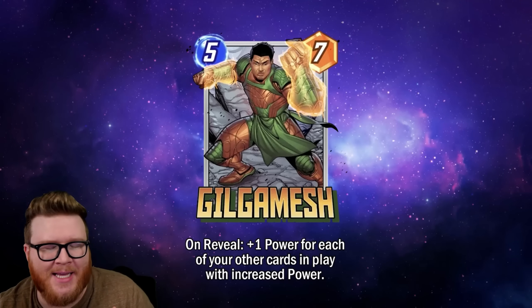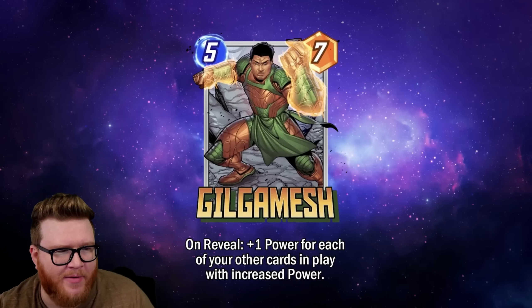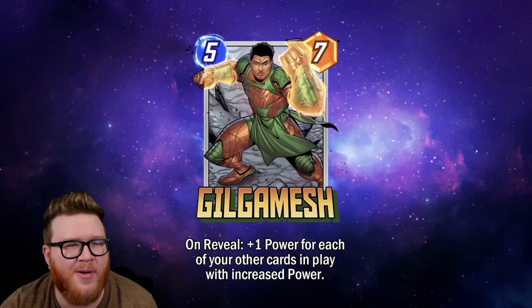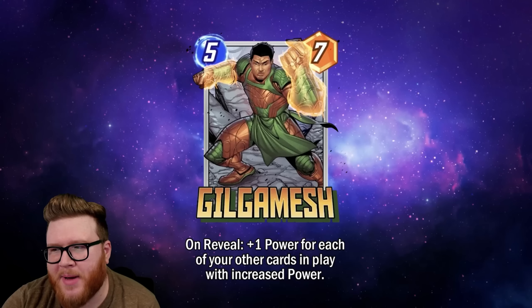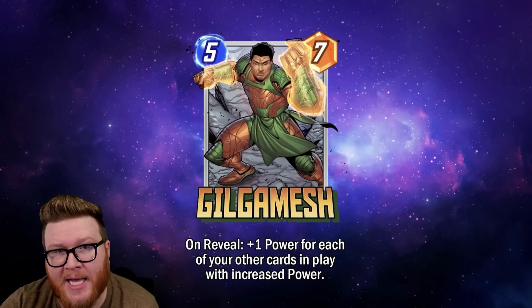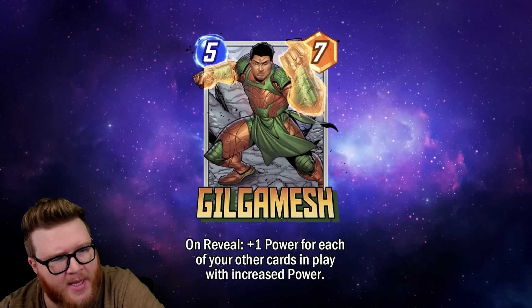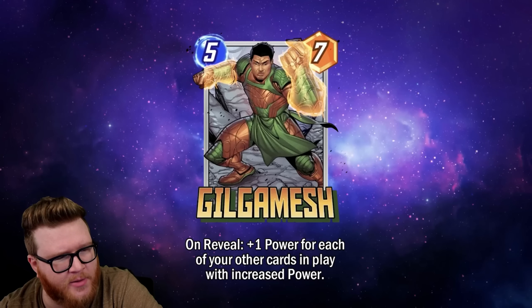The old version in a weird way almost rewarded commitment more — you really leaned hard into the synergy and were rewarded with a crazy big card. This is still crazy big if you have eleven cards on board — a five-eighteen — but it doesn't play as well into Wong, for example. There are a few angles where I saw intriguing lines that now feel a bit more limited. It's better at baseline and will feel better to play in many cases, but some of the upside has been stolen away.